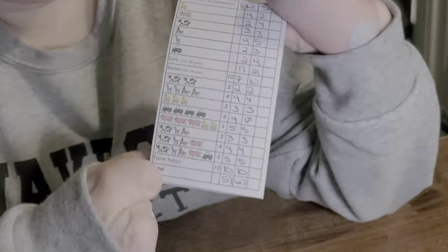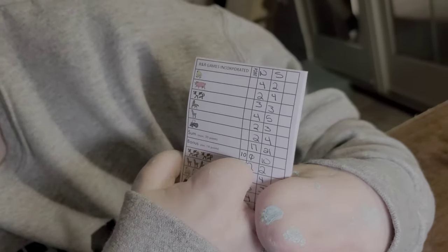Winner winner chicken dinner — but I can't tell that to the chicklets! I did win — 67 to 57. We both ended up getting the Farm Yahtzee. I was able to score 21 points in the top section, and if you score at least 18 you get a bonus 10 points. My opponent lost because if she had gotten just one more point in the top section she would have gotten that 10-point bonus and won.